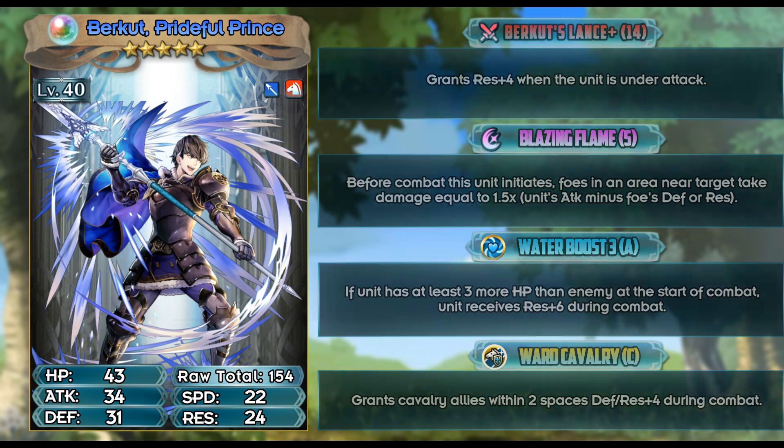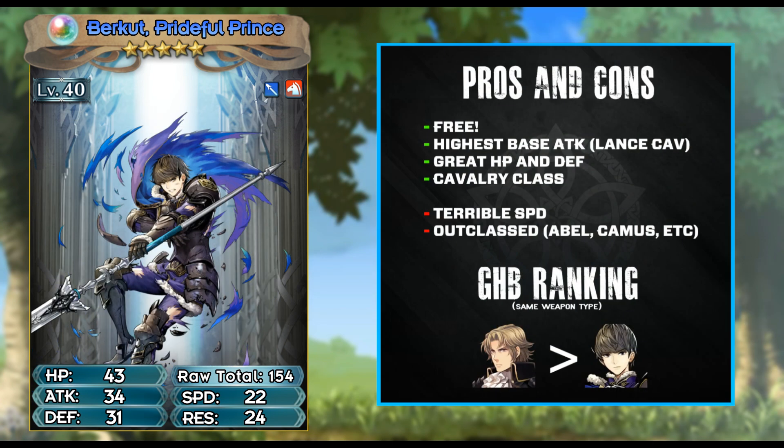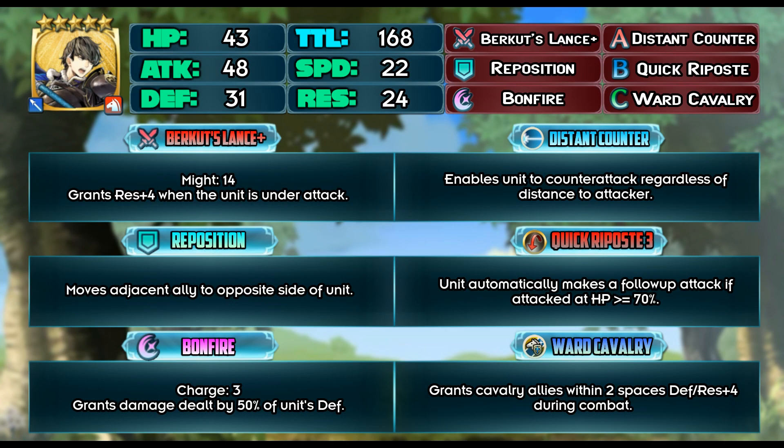His C skill is Ward Cavalry. Berkut is now the third hero that carries this skill, first being Eldwood and second being Odin — wait, Owen. You can get some good use out of it for defensive arena horse emblem teams. Overall, Berkut is a little disappointing, but he is a free unit so I guess we shouldn't be complaining. The only other lance grand hero is Camus, and Berkut is obviously a lot worse — not only does Camus have better stats but he also has a distant counter weapon. Berkut's main issue is his speed: 22 speed puts him in the same category as Lucas and Effie.